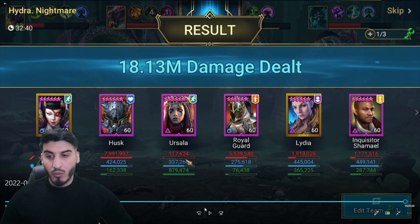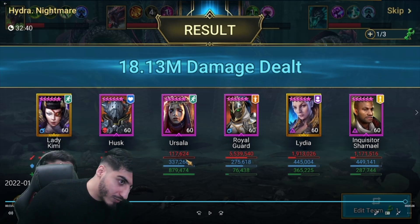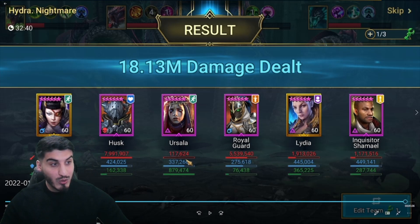As for the damage breakdown: Kimmy did some damage but the stream overlay is in the way so I can't see her total. Husk did around 8 million, Ursula just the debuff damage, Royal Guard did 5.5 million, Lydia did 2 million, and Inquisitor did about 1 million.